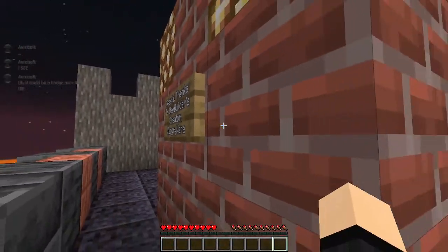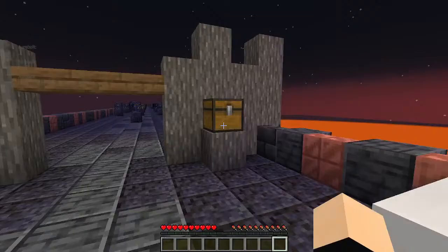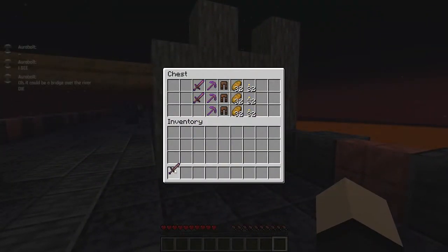Thank you to Zangri Ware for making Item Builder - it is an incredibly useful tool. We have a mending sword, a mending pick, some food, some torches, and a tiny bit of armor.